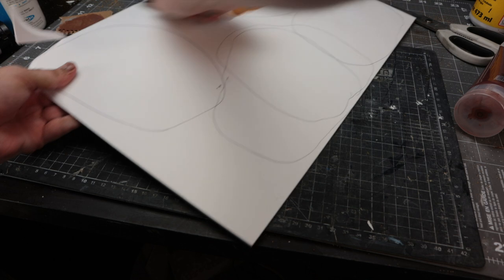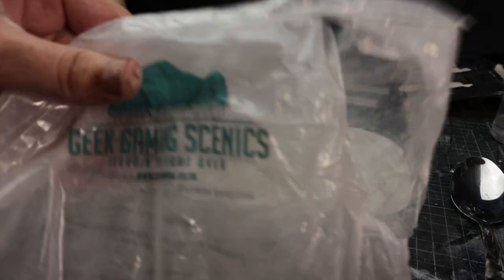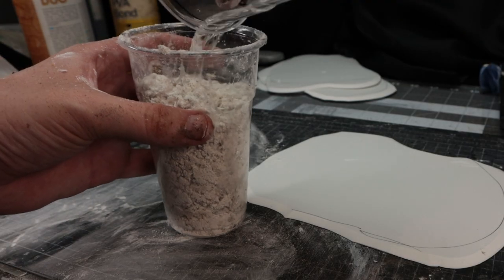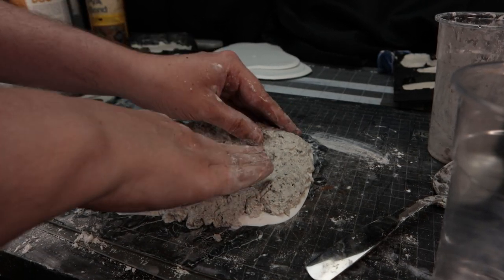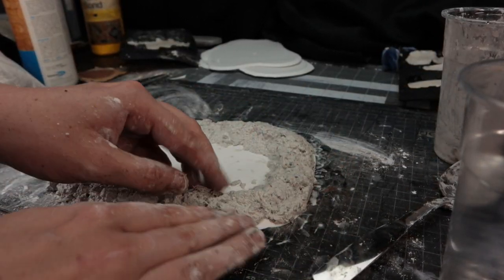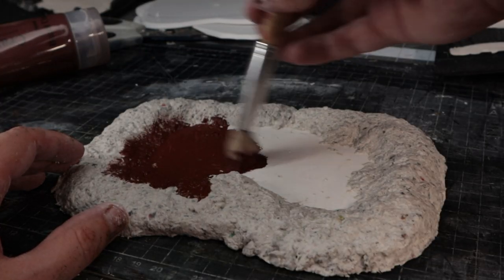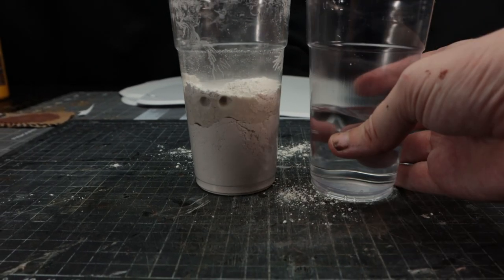I started thinking I'd make a pond, using EPVC as the base with some Luke APS Geek Gaming modeling compound to make a rim — it dries quickly. I painted it brown while it was still wet because I was eager, and it didn't really work so I ditched that idea.